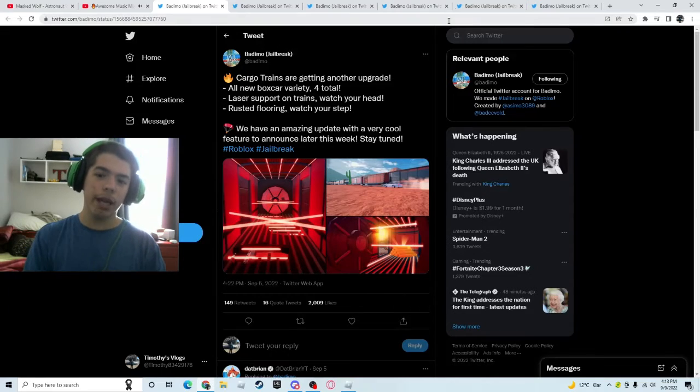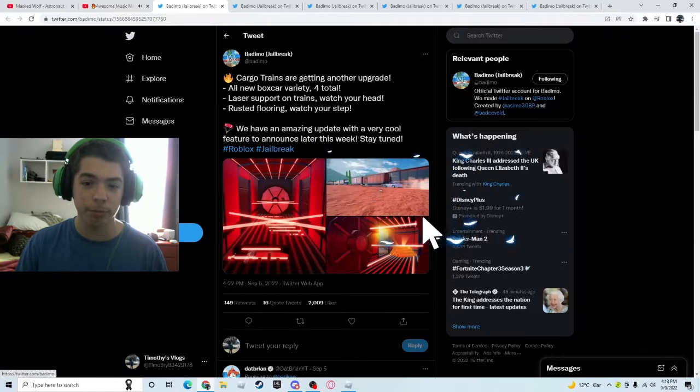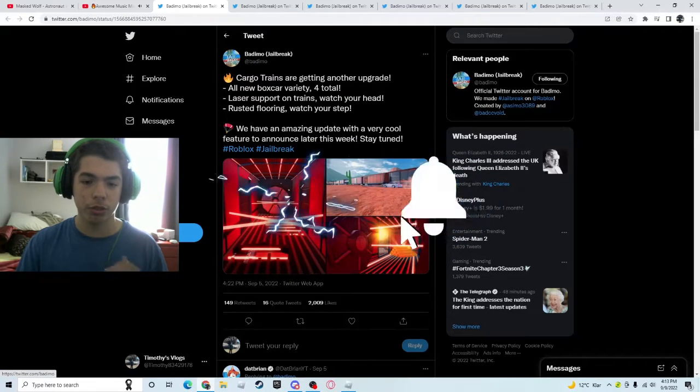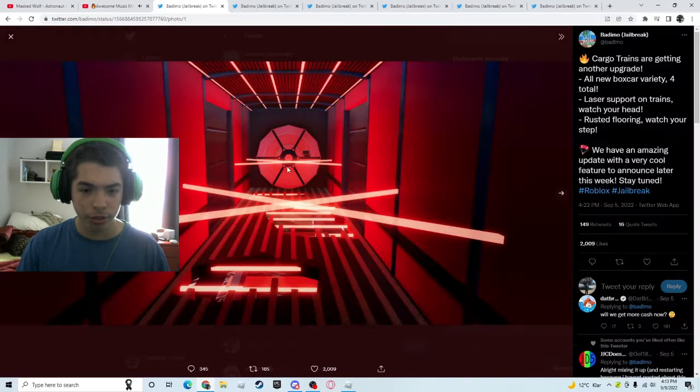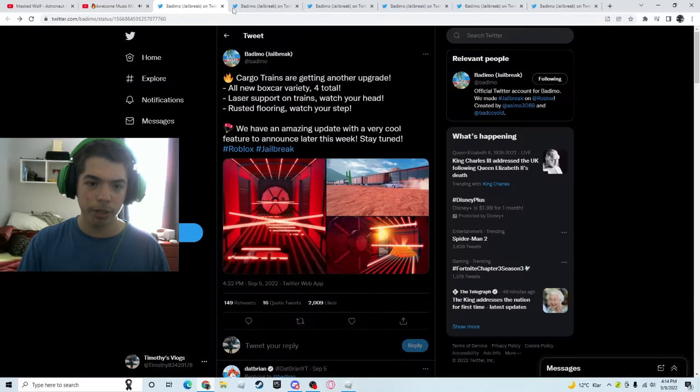So we're going over here to Batymo's Twitter page. We got: cargo trains are getting another upgrade on the boxer variety for total. Laser support on trains — watch your head. Rusted flooring — watch your step. We have an amazing update with a very cool feature to announce later this week, stay tuned. So it's pretty much inside the cargo train there are rips in the floor with lasers. Pretty big upgrade.